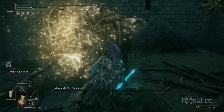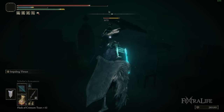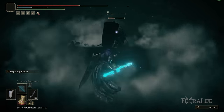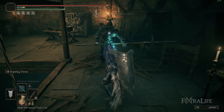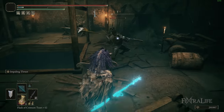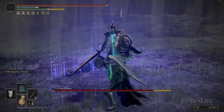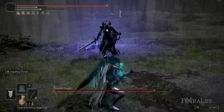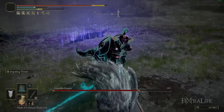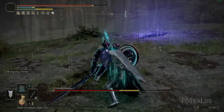Impaling Thrust has very good reach, it goes through shields — which is kind of the weakness of spears — and it staggers just about anything in one hit if it's not a tough enemy or a boss. So you can use a block counter strategy: you do a block counter, you do a critical attack, and refund it with Assassin's Cerulean Dagger. Or you can use Impaling Thrust, get a critical attack, then replenish your FP with Assassin's Cerulean Dagger.